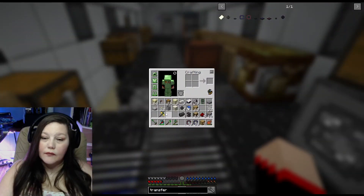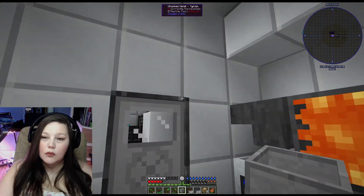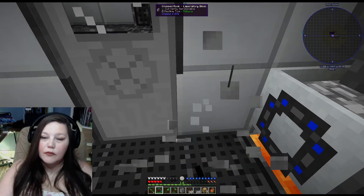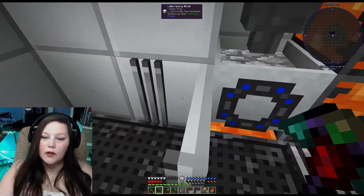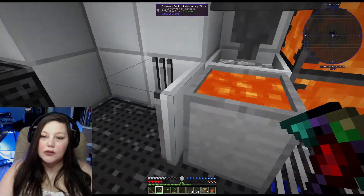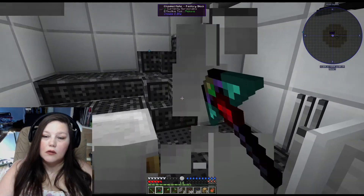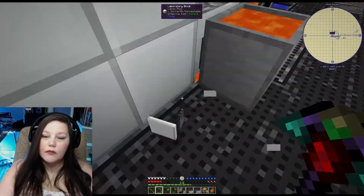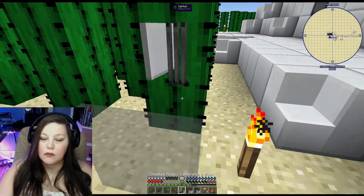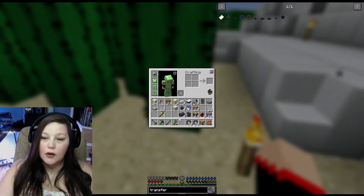We're gonna have this automatically coming in here. Why do I have so many issues right here? Oh, because the frame — that's right. We're just gonna bust that down. We're just gonna take this door off, I don't need it. We're gonna take this down. I think we're just gonna get rid of these panels — they're just decoration anyway. Got rid of all of them.